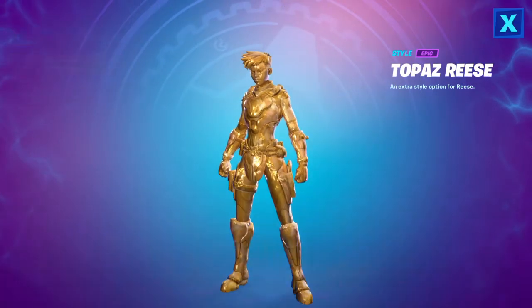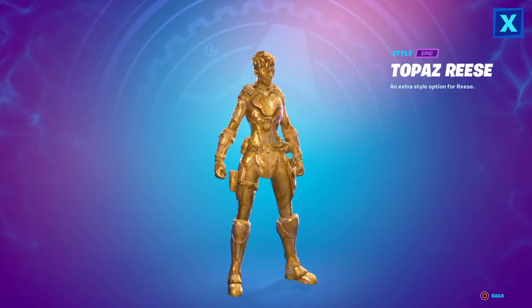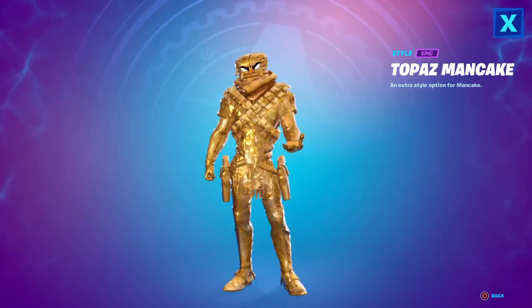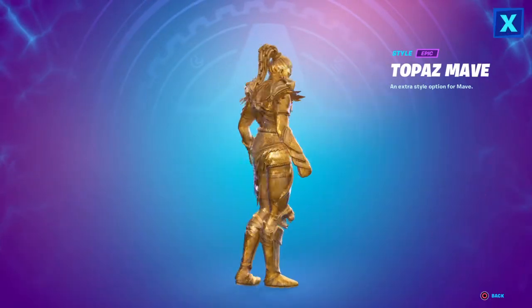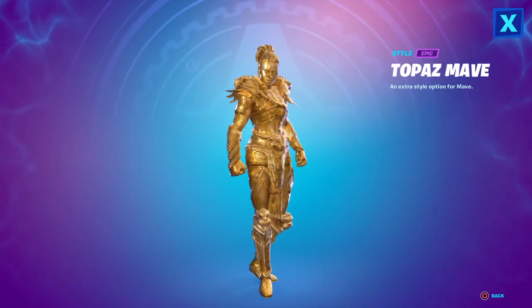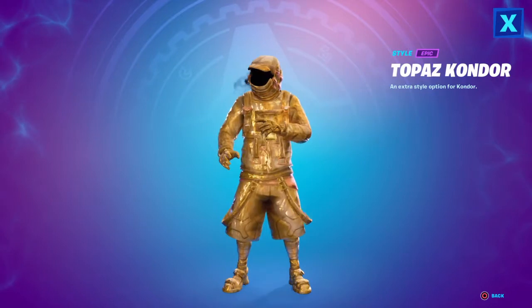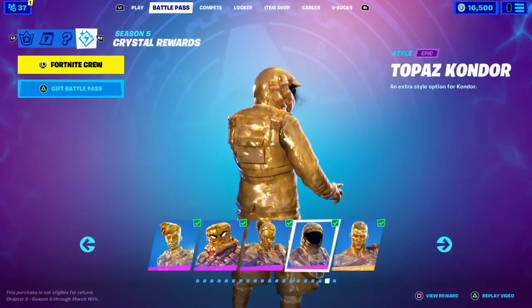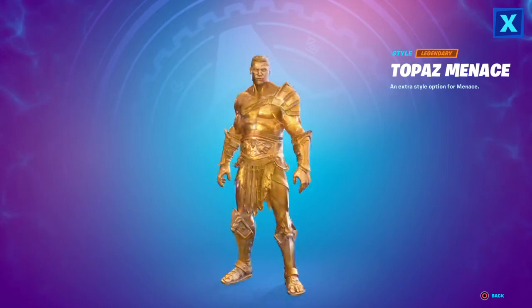The Topaz styles work the same way — 10 levels between each. Level 160 is Topaz Reese, level 170 is Topaz Mancake, level 180 is Topaz Mave, level 190 is Topaz Condor, and level 200 is Topaz Mancake.